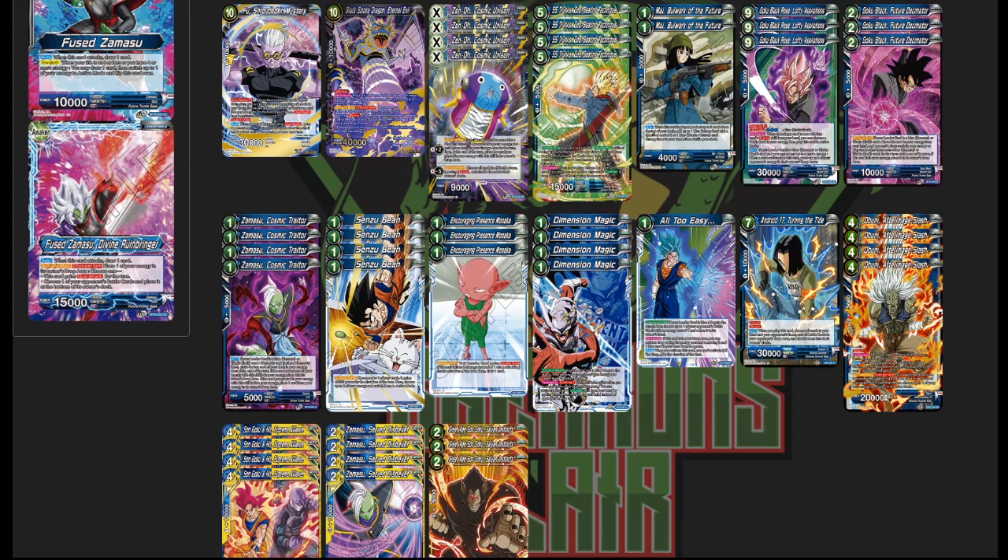In terms of changes: TP Trunks needs to fit in somehow, probably over Dimension Magics in the main since it's just better. All Too Easy was also added because I was testing against our teammate Anthony's Sin General a lot online — he would always beat me with Xeno Cell, ripping my negates every time, so I decided to play the graveyard negate to stop that.